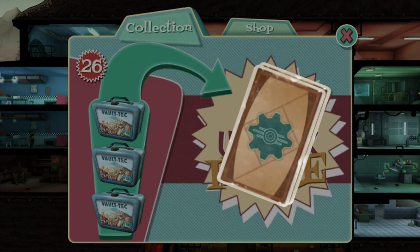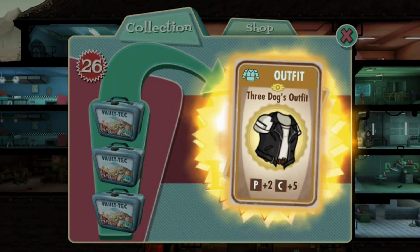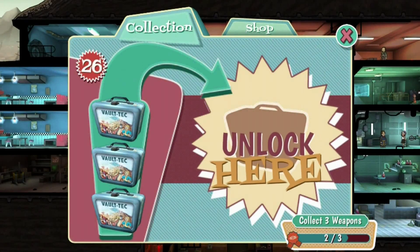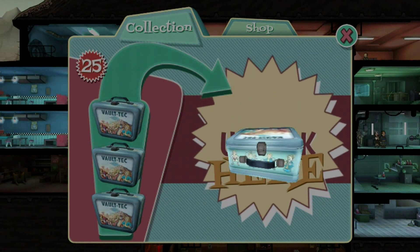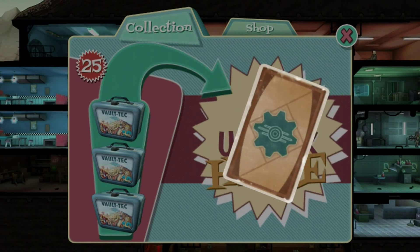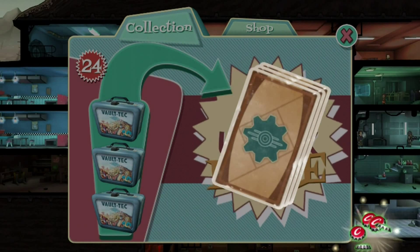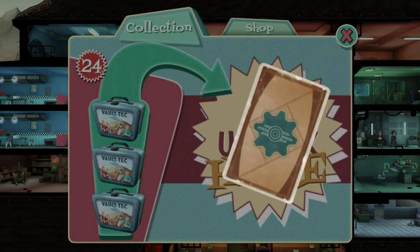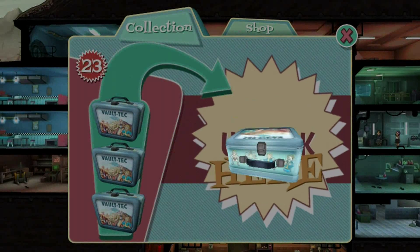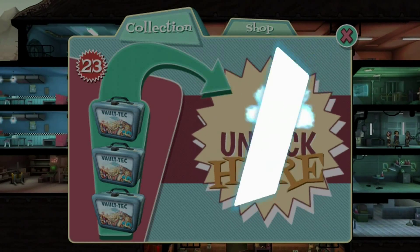Pretty much I'm doing this like a FIFA pack opening but it's obviously Fallout. Oh, another rare - Three Dog! We got the Three Dog outfit - the guy who did the radio station on Fallout 3. Oh yes! I can't wait for Fallout 4, this is why I'm getting into all the Fallout games. I'm gonna go through the campaigns again on both Fallout 3 and New Vegas. If you haven't seen the trailer on my channel, go check it out, it looks amazing.